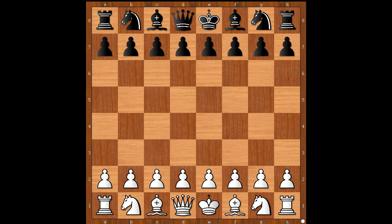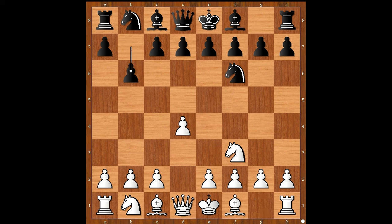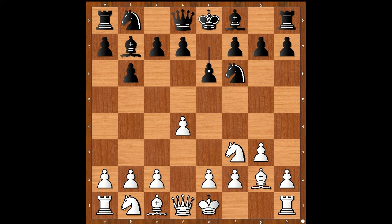Marin started with d4. Guardiola played Nf6, the Indian defense. Nf3 and now b6, the Queen's Indian defense. Maybe. g3, Bb7, Bg2, e6, c4, c5. White to move.